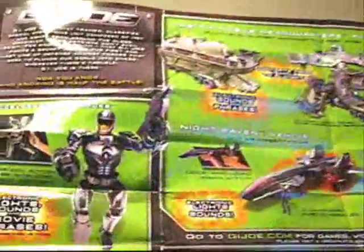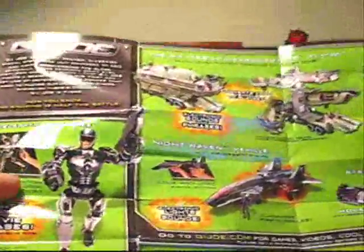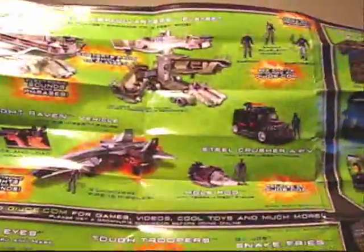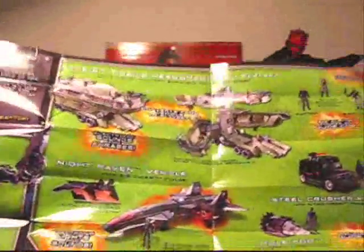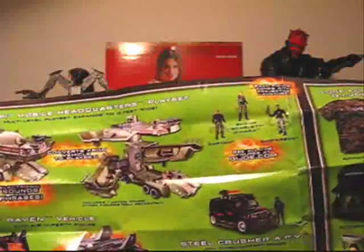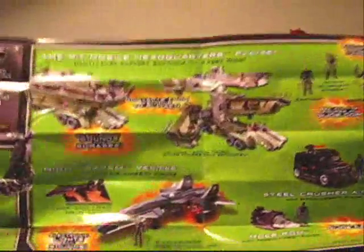It also comes with a little fold-out poster slash catalog. It's got a poster of the large accelerator suit Duke — I forgot how big that was, but like 18 inches or something like that. And it shows all the other stuff that was available at the time. This was the early stuff from the Rise of Cobra, like the first wave. There wasn't a whole lot here — we obviously got a lot more figures later on.